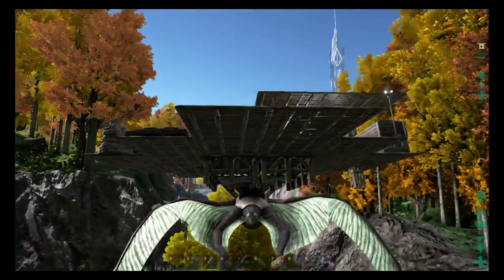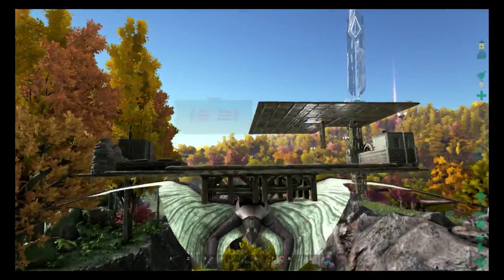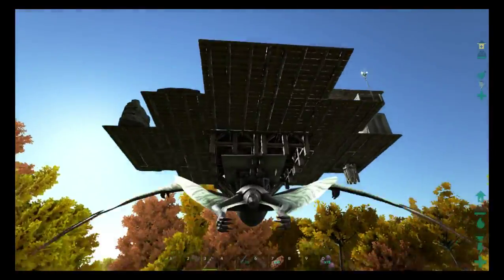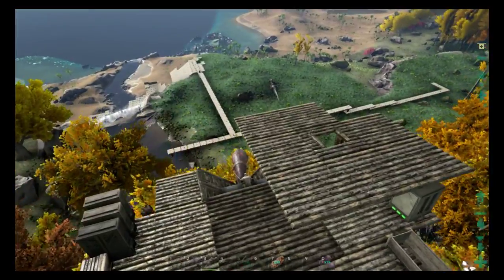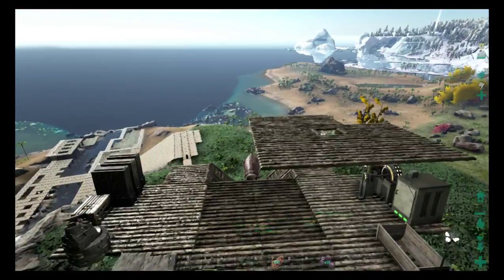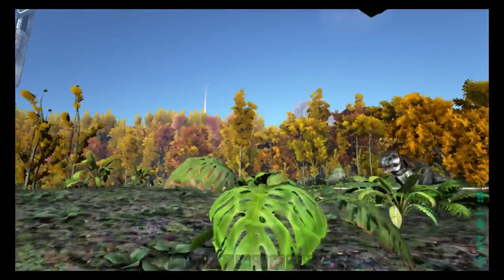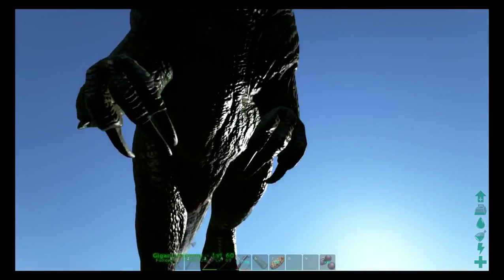There's our first one — a male level 60 Giganotosaurus added to our arsenal. We're going to have to play around with him. I don't think we'll end up riding him much, because if you fall off you can trigger his rage mode and he'll turn on you and your dinosaurs. So the plan is to have a saddle on him just in case, but mostly we'll use him with a bird — set him on attack target and let him be the pit bull while you fly in with a pteranodon and he takes care of the rest.